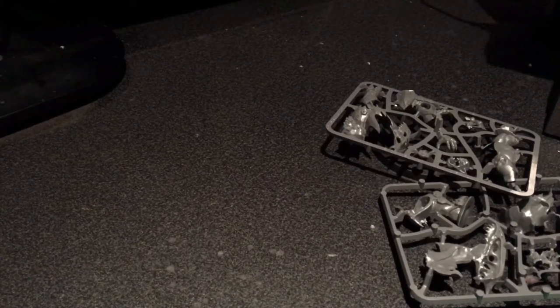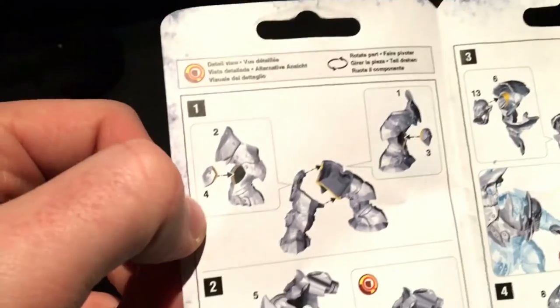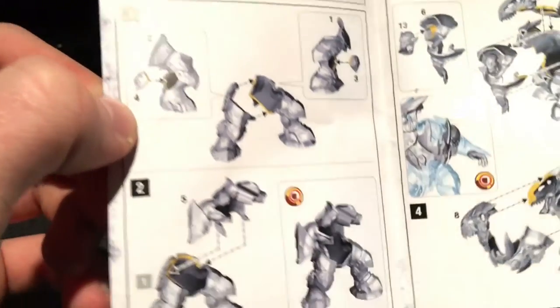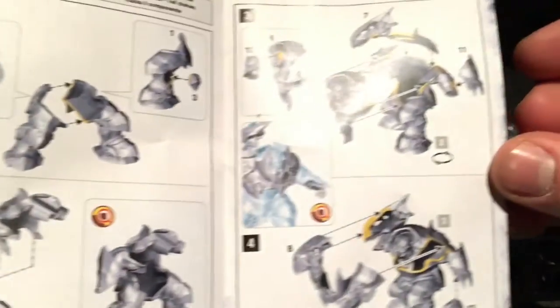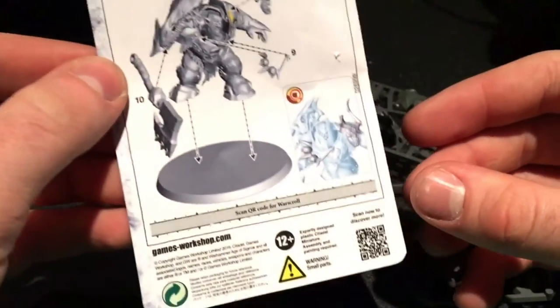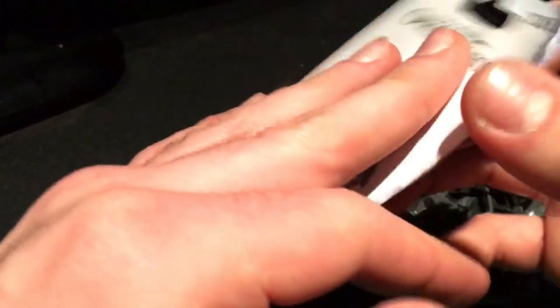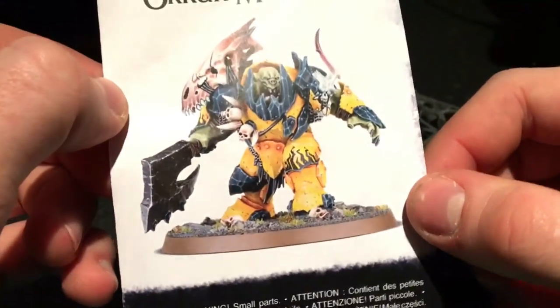I've been wanting to pick this up for a while because he's just a cool looking model. I think he'll look great if you give him a big shoota or something. Here we go — yep, there's his instructions right there. You can just scan that QR code for the Waaagh! scroll.